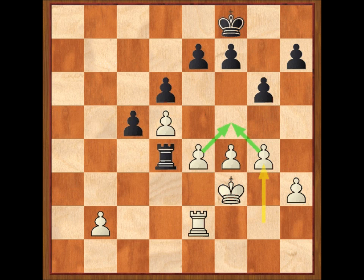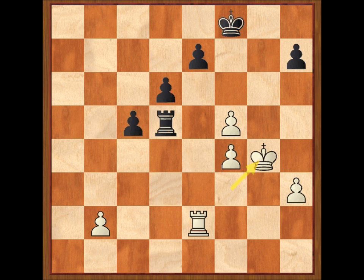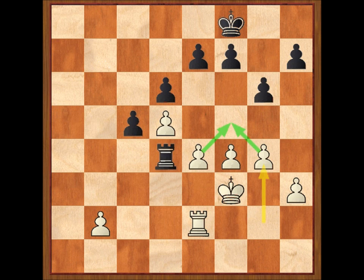Ahora sencillamente no entiendo por qué Réti no jugó F5, que era lo más coherente con su plan y que le habría dado ventaja después de G por F5, G por F5, E por F5, torre por D5, rey G4. Parece que después de haber llevado la torre a D4, es imposible que Réti no viera esta línea forzada, pero algo debió de hacerle desistir porque a G4 respondió con rey E8. Una jugada que Marshall no dejó de aprovechar inmediatamente para activar su torre a costa de sacrificar un peón. Ya sabemos que en los finales de torre la actividad a veces es más importante que el material. Hoy vamos a ver un bonito ejemplo de esta idea.